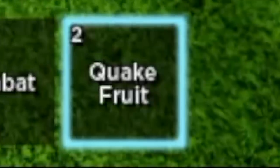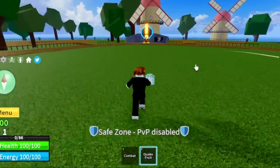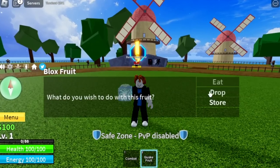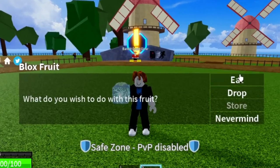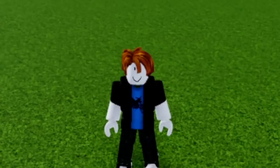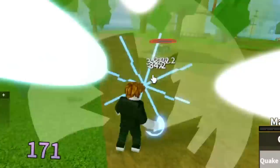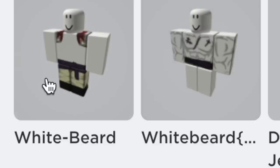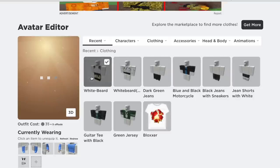Okay guys, so let's start. First we need the Quakefruit, so we're gonna eat this one. After this, we need a makeover because again, our character doesn't look like Whitebeard. And if you're watching One Piece, you know how Whitebeard looks. So let's head to the shop and buy something. As you can see, I bought this one — Whitebeard pants and shirt. So let's equip it.